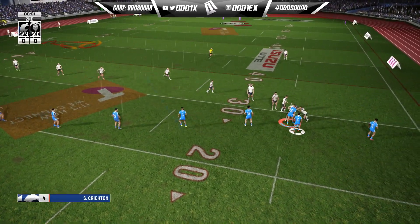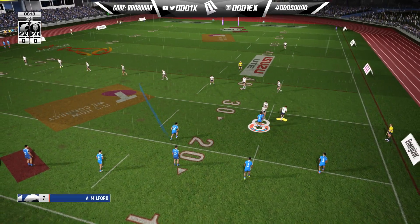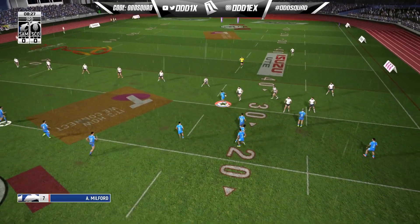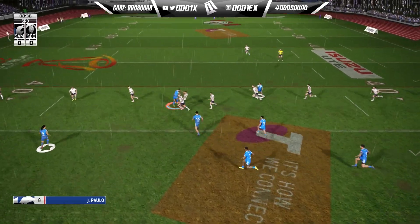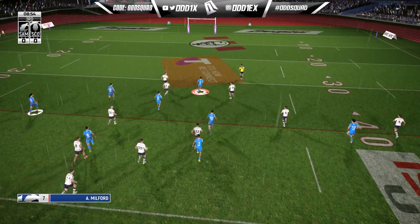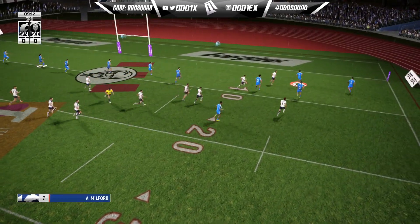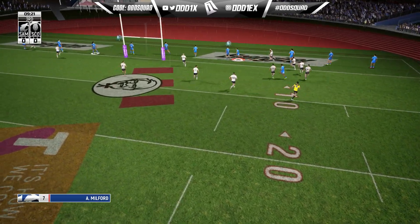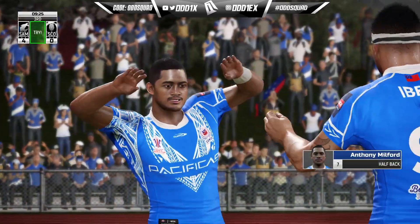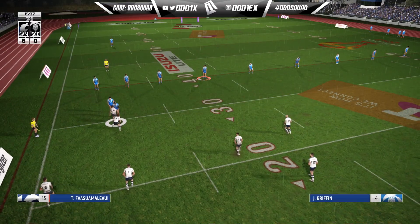Looking for the long shift to the right side — nice fend, looking for Milford back in support and he's away! Plenty of space. That's some good play right there from Tor to open the scoring. Milford to Polo, back to Milford — surely a big hit on the way.